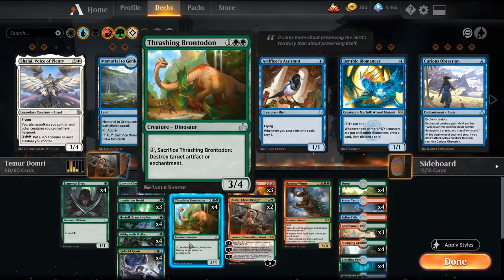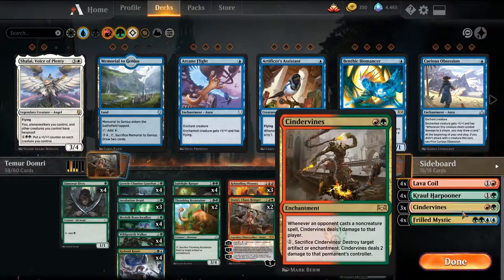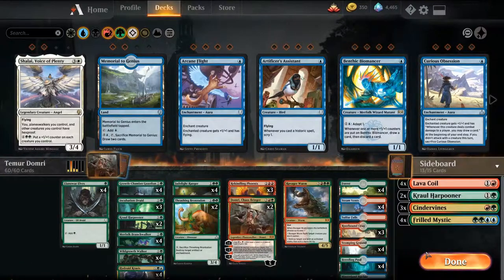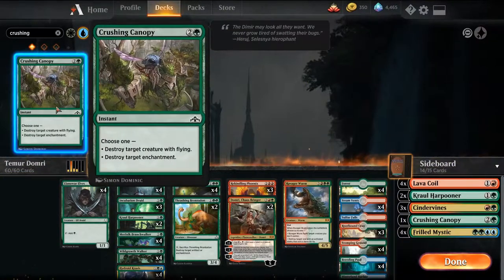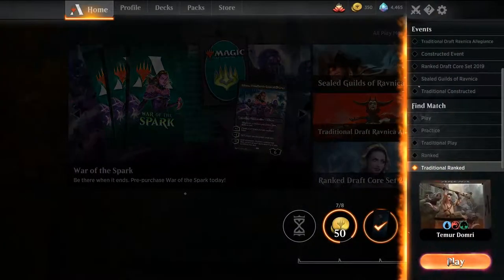I think what we want here is two Harpooners main, and then Crushing Canopies in the side. Get rid of this, hold on to the Phoenix — perfect. Hold on to the side. Let's see what we'll get.